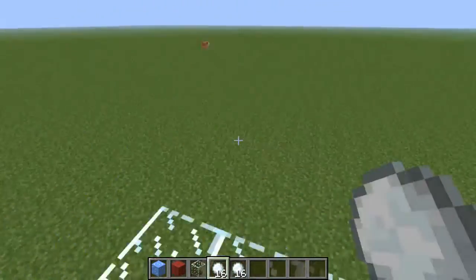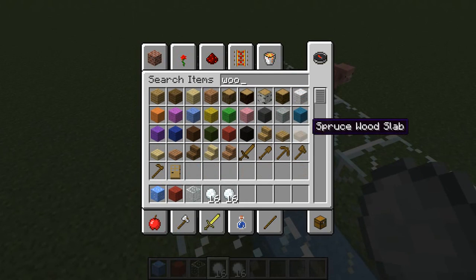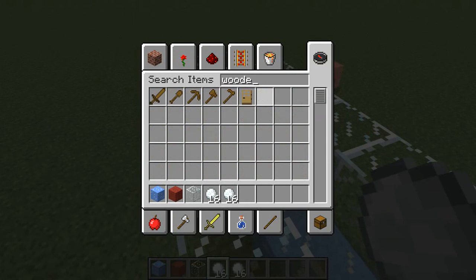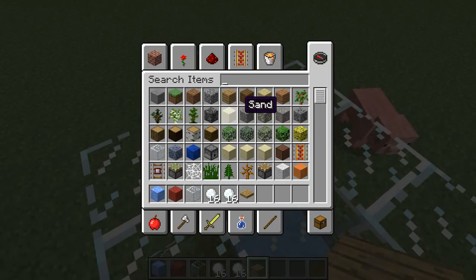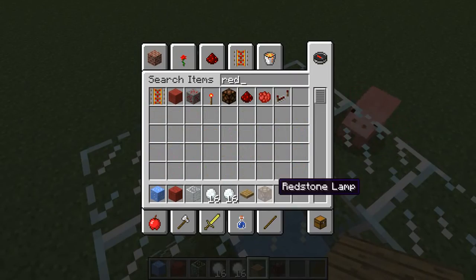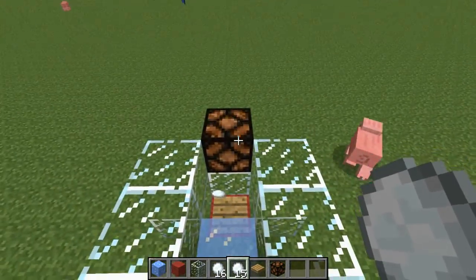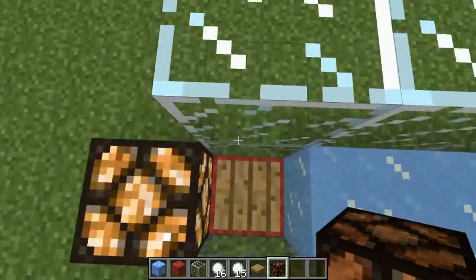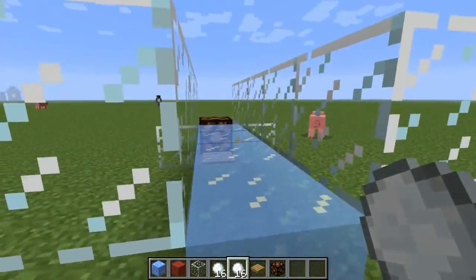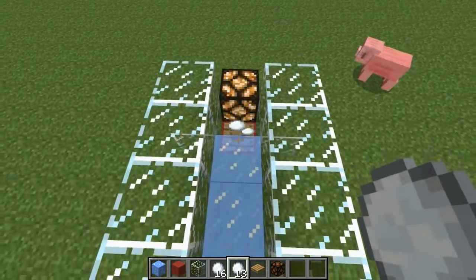Another way to do this is to hook up a wooden pressure plate like this. You get a pressure plate, and you can use a redstone lamp. You guys can get creative and basically just throw it in there. You throw it in there — if it makes it, it'll light up.